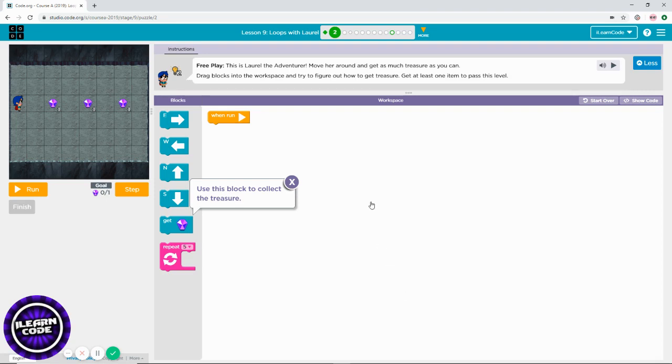Let's start Lesson 9, Level 2. We're going to start in Level 2. As you can see, we have to move our character to east — I need to move east.